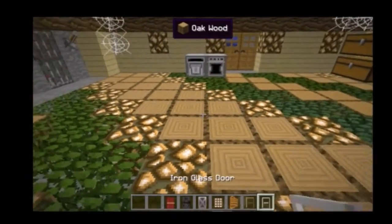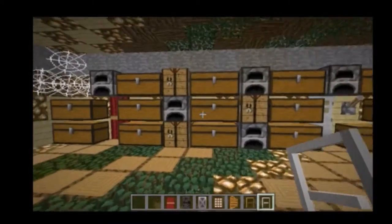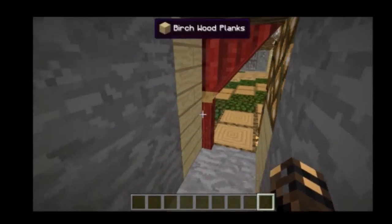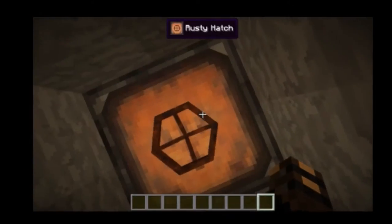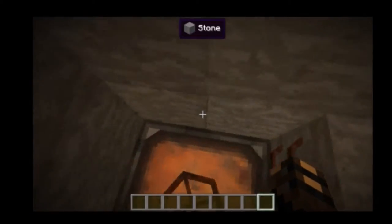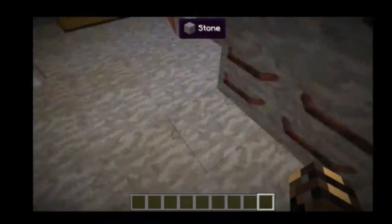The iron glass door is the same as the wooden glass door but with iron ingots, and it needs a redstone signal. From there we go through to a rusty hatch — you pretty much just open it. It has a cool animation and you can still drop through it if it's not closed. It's the only door you can't go through while it's opening; you have to wait for the animation to finish.